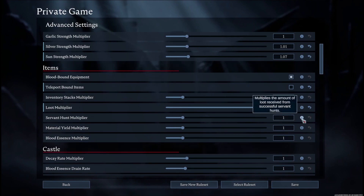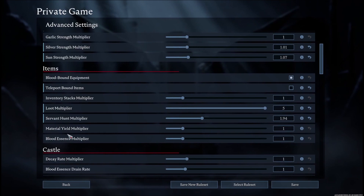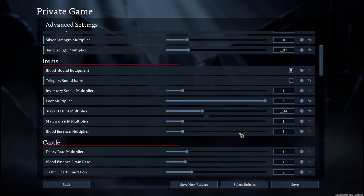Servant hunt multiplier changes the amount of loot received from successful servant hunts — when you send servants on missions from your blood throne, you'll get more resources by increasing this. Material yield multiplier changes how much ore or materials you get from world items when you mine them. Blood essence multiplier changes the amount of blood essence received from defeating enemies — increase it and your blood will last much longer.